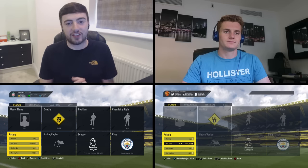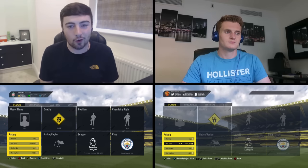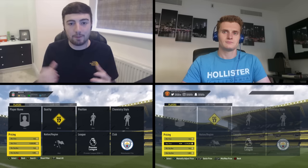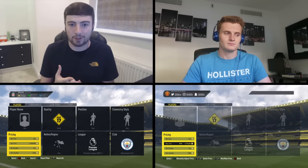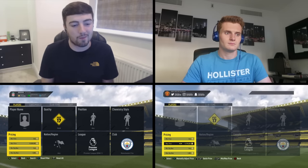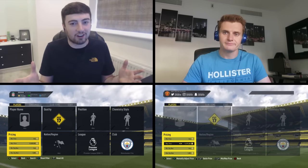The forfeit for this video: the person who loses has to list all of their players for the minimum price. So if you make it to the Liverpool filter, you could pick up players like Jordan Henderson, Adam Lallana, and James Milner — and listing those at min price means losing out on quite a few coins. Tom, there's a tiny bit on the line, not as much as what was on your channel, but coins are coins.